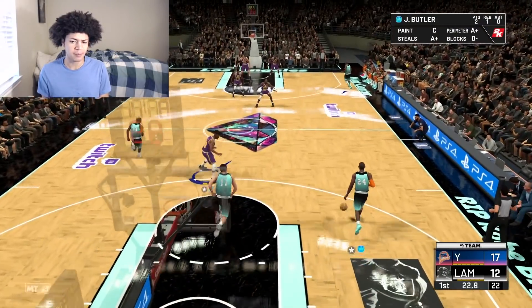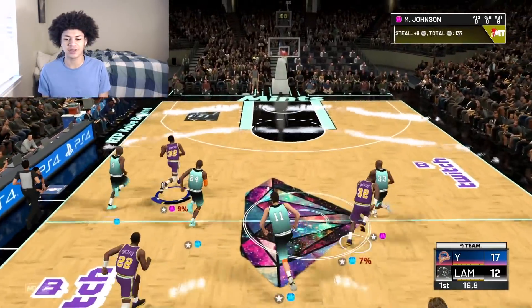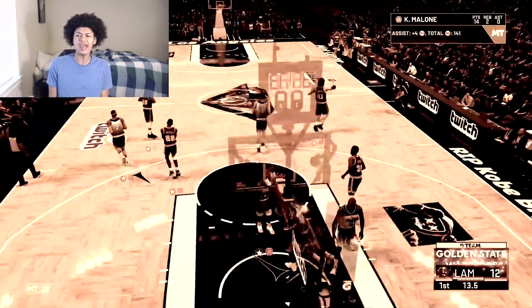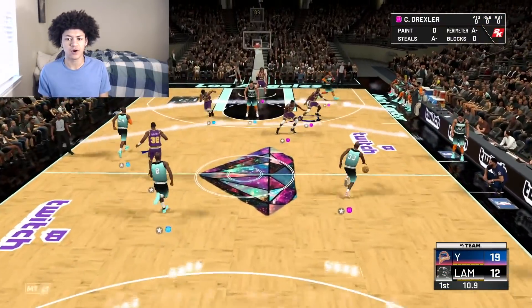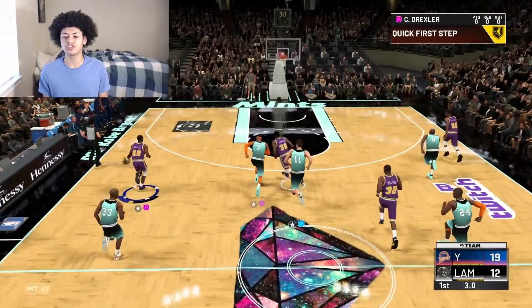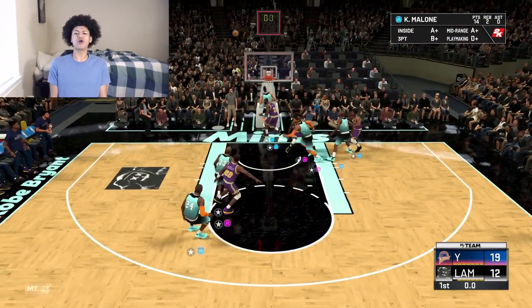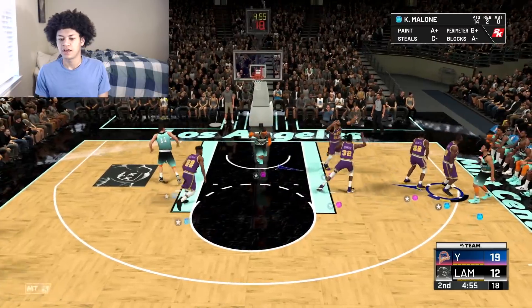Speaking of other guys, I have to upgrade my Jimmy Butler card — the diamond version and pink diamond just came out. I have plenty of MT to get the pink diamond version but I just have to do it after this video, ASAP, because that pink diamond Butler is nice. Keep running Malone, run the floor, going all the way with the nice lob and slam — the big fellas always get rewarded when they run the floor. We're up by seven points, our largest lead of the first quarter. Good defense from Clyde Drexler. We still have plenty of time. Magic running the floor and so is Karl Malone — come on 2K, that should have gone in, no one was in the paint to contest. Still up by seven heading into the second quarter.